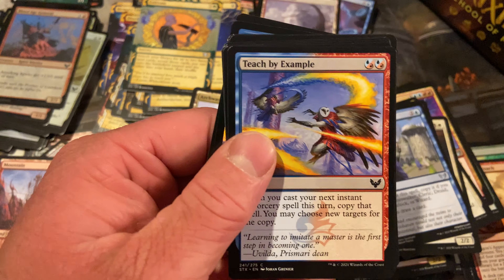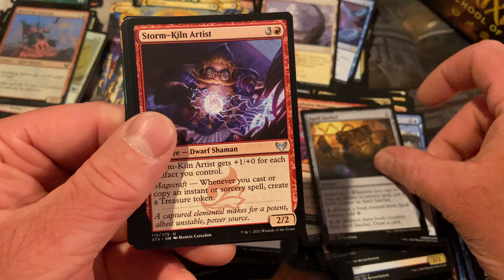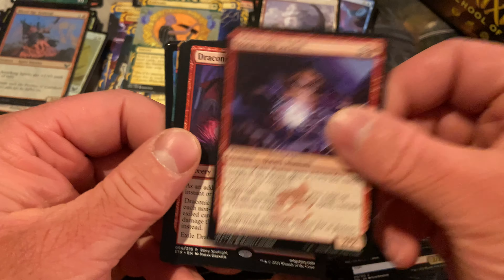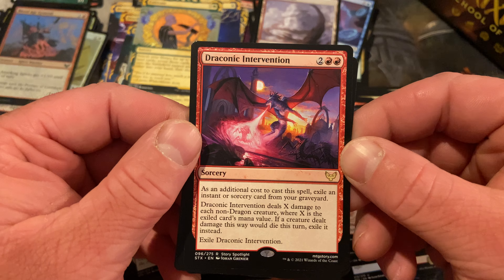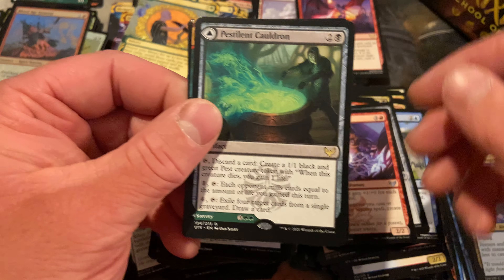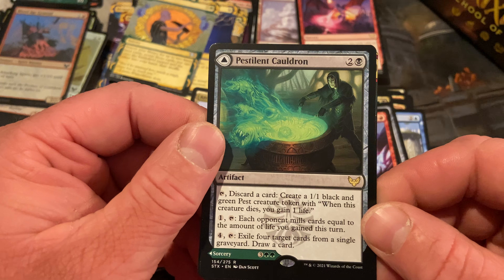Back to the new common pile — one little change in your life can do amazing things. Draconic Intervention — exile an instant or sorcery card from your graveyard, deal X damage to each non-dragon creature where X is the exiled card's mana value. Pestilent Cauldron — each opponent mills cards equal to the amount of life you've gained; exile four target cards from a single graveyard. Put that with Aether Flux Reservoir. Each player gains four life. Stone Rain — definitely not a rare, cool art, iconic card, but not a rare. Come on. That's foil.